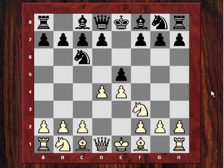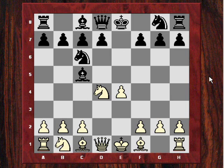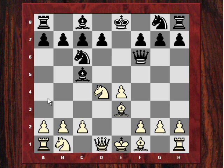After exd4, Nxd4, Short played Bc5. One of the main line moves here is Nxc6, where black would play Qf6. Kasparov actually plays Be3, which has different points to it - it's immediately threatening Nxc6 and then Bxc5, so black has to do something about that. Short played Qf6, and now Kasparov defended that knight on d4 by playing c3.